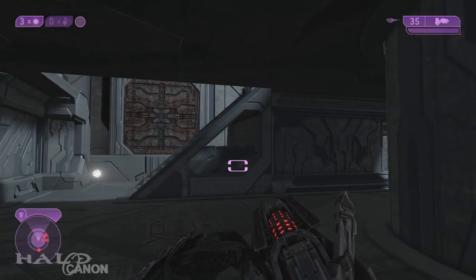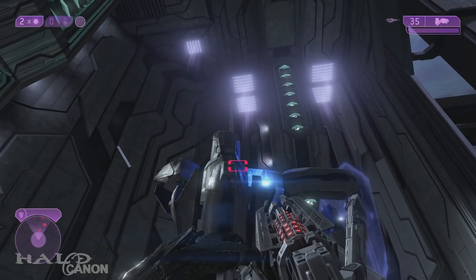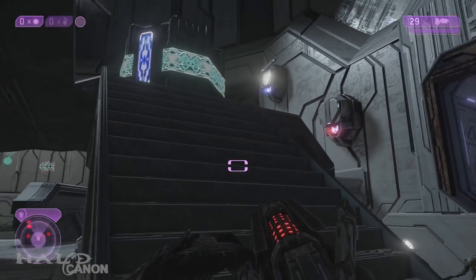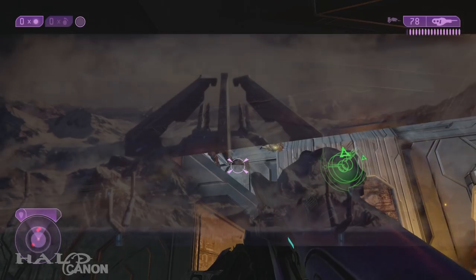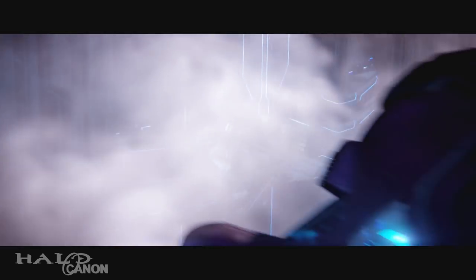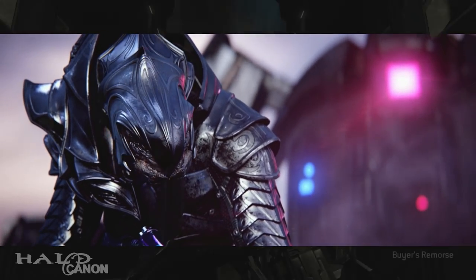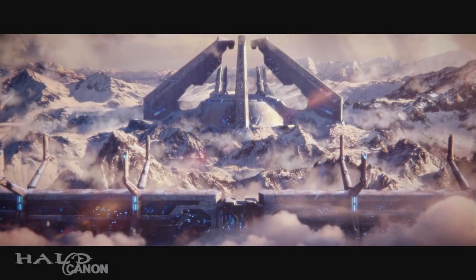The next type of Sentinel is one known to be employed only during large-scale outbreaks: the Enforcer. Equipped with forward shields, a more powerful Sentinel beam, large claw-like arms, pulse beams, and missiles, the Enforcer presents a formidable challenge against any it engages. When the flood outbreak on Installation 05 grew large enough, it was contained within the Halo's library with a Sentinel Wall — a large wall erected to keep the flood in. Sentinels of various types guarded and maintained the wall, and containment was further augmented by an enormous energy barrier, the containment shield, projected from pylons along the wall.